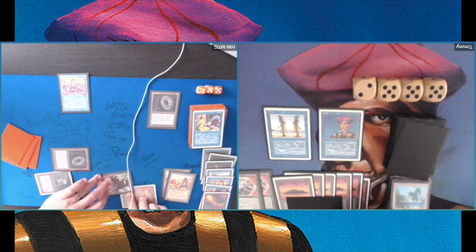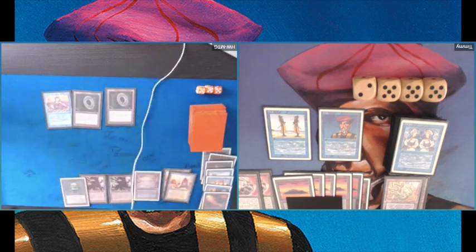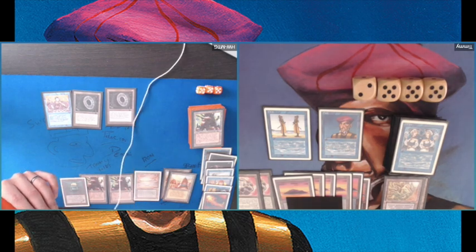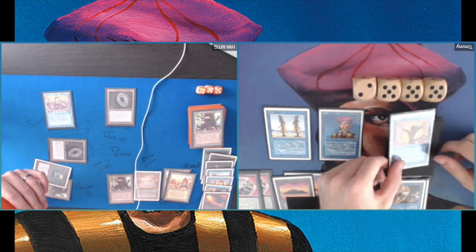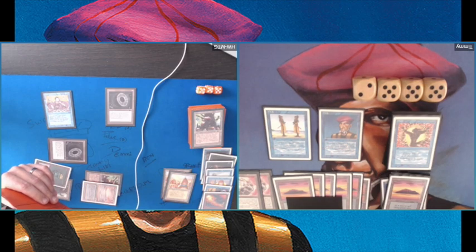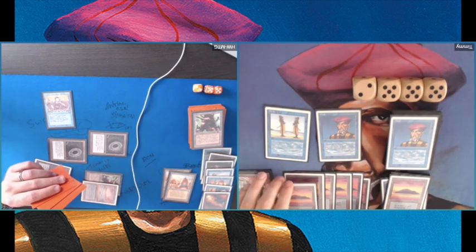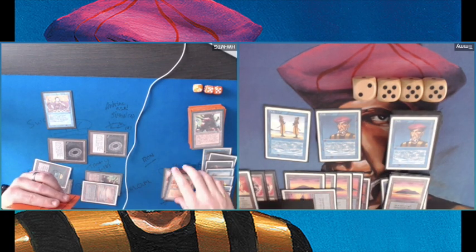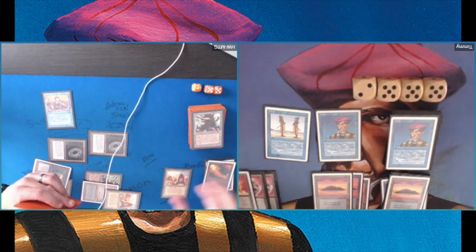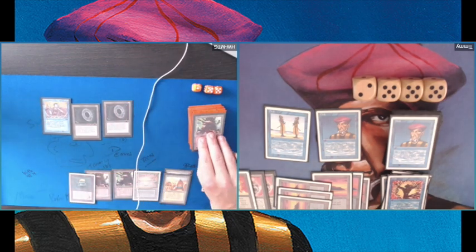Pinging him for two — he's going to 15. Having that Vesuvan is nice but he's going to mill it away. Basically he's just going to make sure I only draw Islands. At least I'm lucky to find that Spell Blast. Pinging him for two again — he's on 13. He plays a Red Elemental Blast — can I counter? Yes, playing a Spell Blast over his Red Elemental Blast. He obviously knew I had that one.